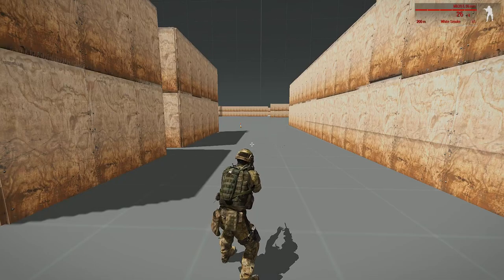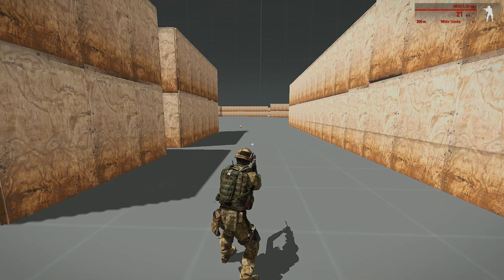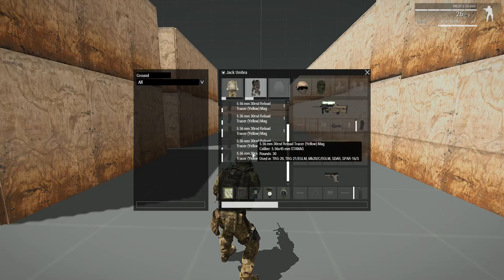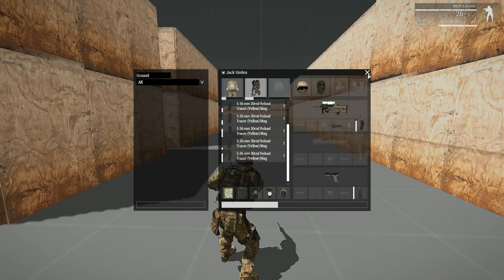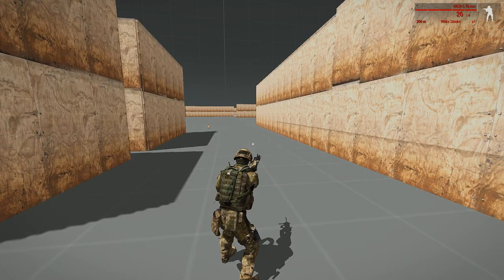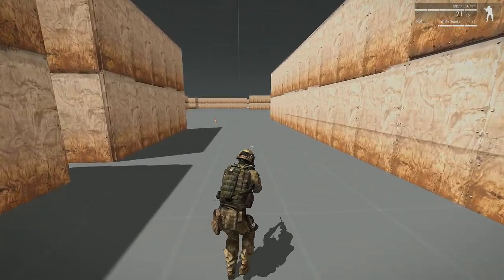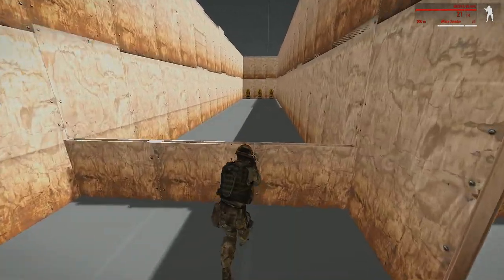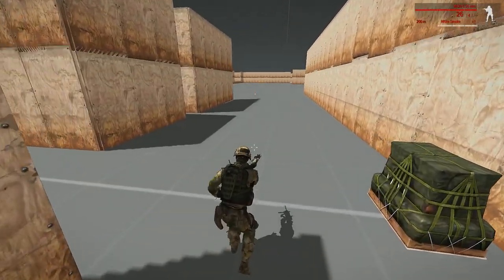If you check the top right now at my ammo count — whenever I reload I won't get a full magazine because all of my magazines have been depleted somewhat. This is something that can happen in-game if you reload quite often. The problem is you might not realize when you're about to run out of ammo: it tells you how many magazines you have spare, but not how much ammo is in each one.